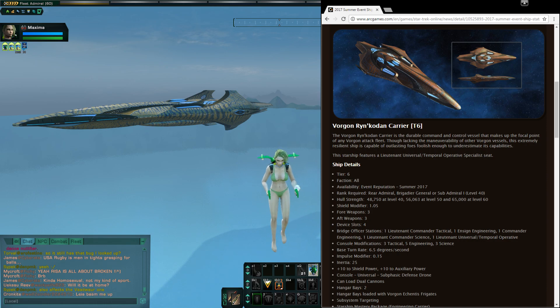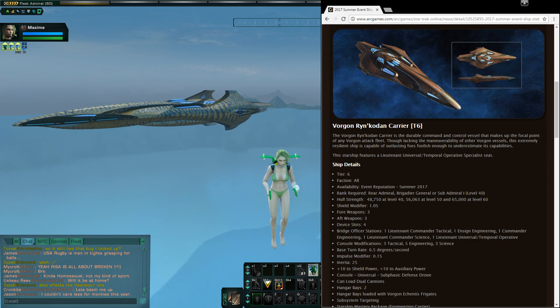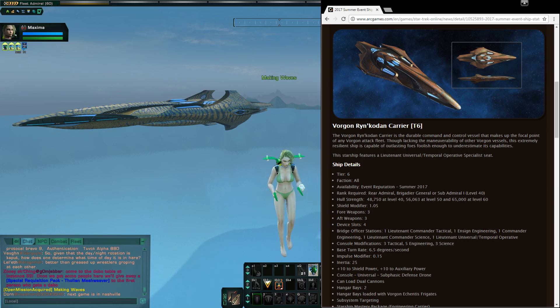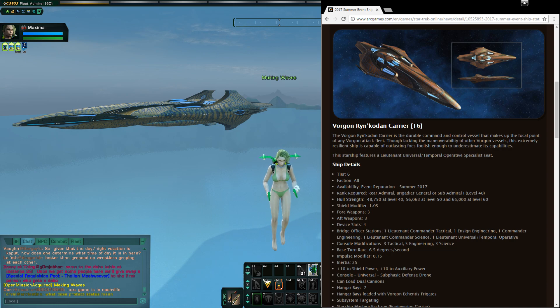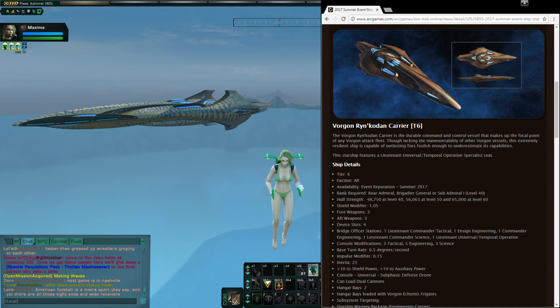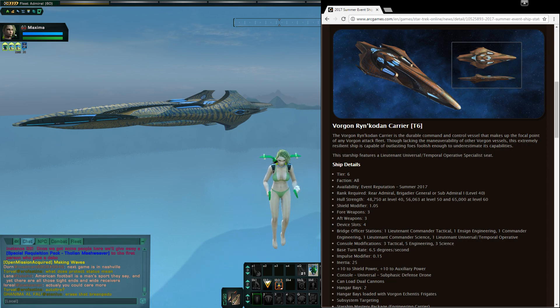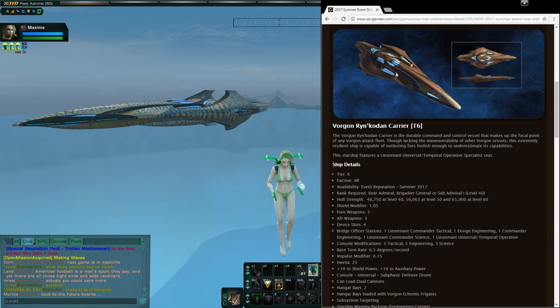It has kind of an engineering focus, as you'll see in the console slots and bridge officer seats. Shield modifier is 1.05 — about average for a cruiser, maybe slightly above average. But that hull strength — holy crap, that's amazing. It's got a 3-3 weapon layout. I have to admit, I'm a little bit disappointed by that. I was kind of hoping this would be a dreadnought carrier with a 4-3 layout. That's a little bit unfortunate.